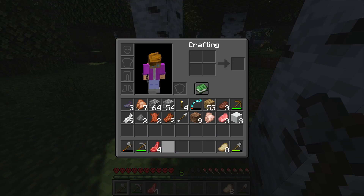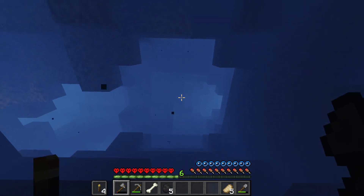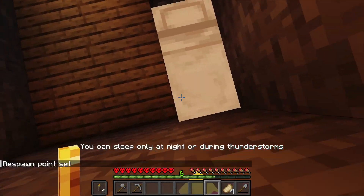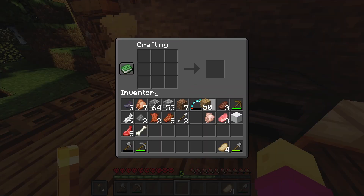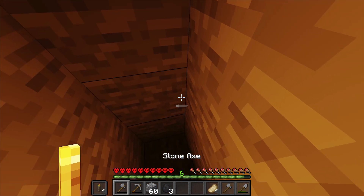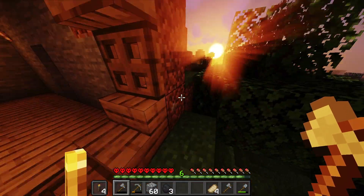I don't want to die from drowning so I think I will go to the normal caves instead. Home sweet home — I will just make a bed and set my spawn, even though it's hardcore so setting spawn doesn't really matter. I've been digging for quite a while but still no luck finding any iron, so I think I will end it here as it becomes nighttime.